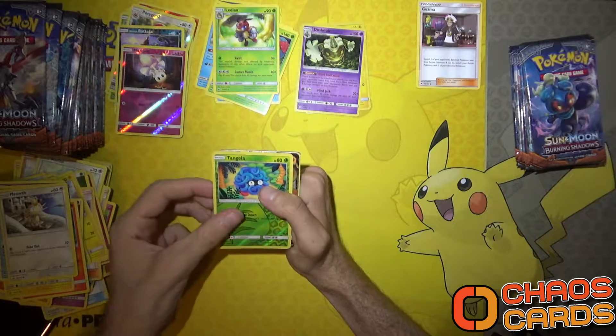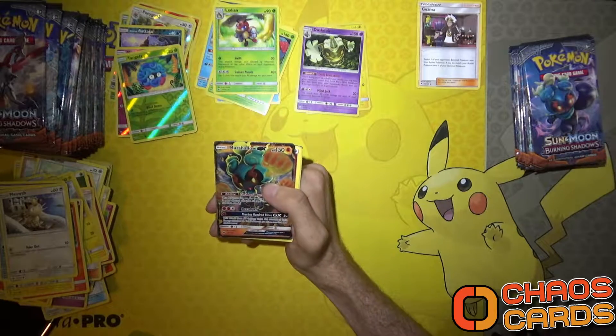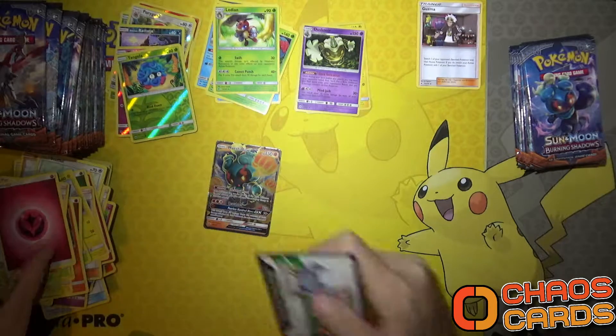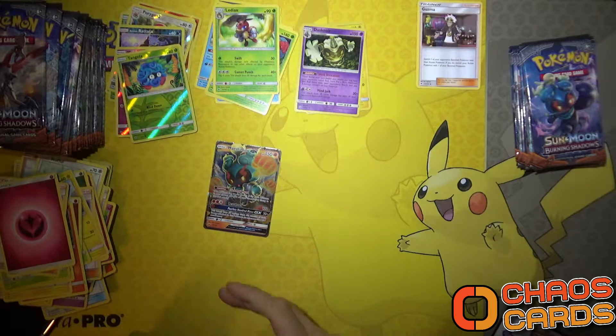Looks like a Tangela reverse holo, and we've got a very nice Marshadow GX - our very first one! Let me put that in a sleeve. So that's my first ever Marshadow GX - pretty awesome card.